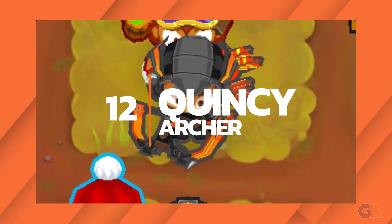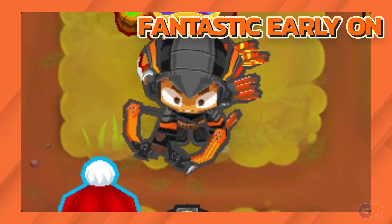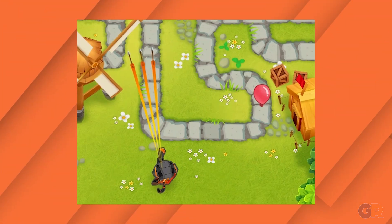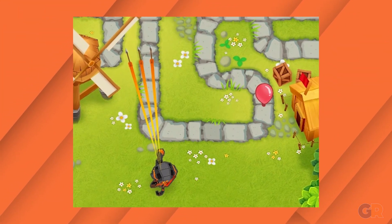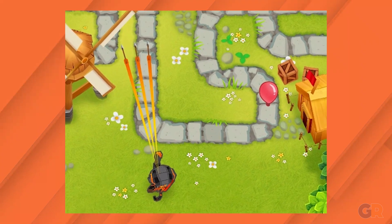Number 12: Quincy. Quincy is a fantastic hero to have early on, but unfortunately falls a bit flat in the late game. He has early camo targeting and can easily get you past level 10, but later in the game he falls into just being average.